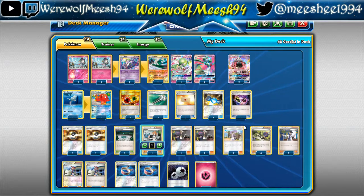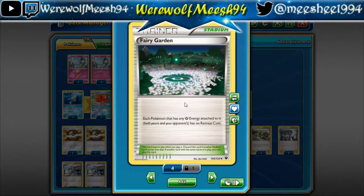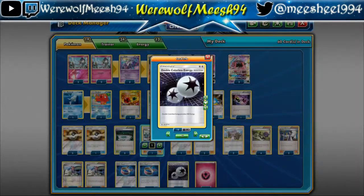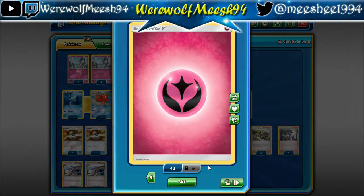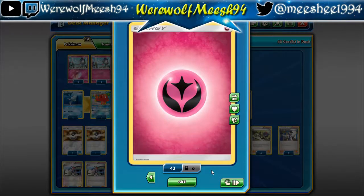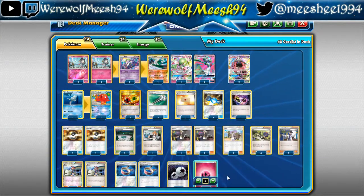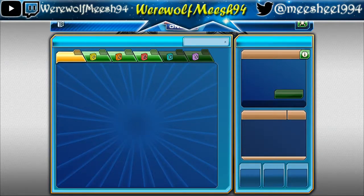You can play about with that however you want — I think a 1-1 split of Lillie and Wicke could be fun. Three Fairy Gardens to give free retreat for any Pokemon with a Fairy Energy attached — this is how you move things around. Our energy count is four Double Colorless Energies: you attach a DCE for turn and Secret Spring your Fairy Energies on. I think it's eight Fairy Energy and four DCE. That's the deck list — let's jump into some games on the ladder.